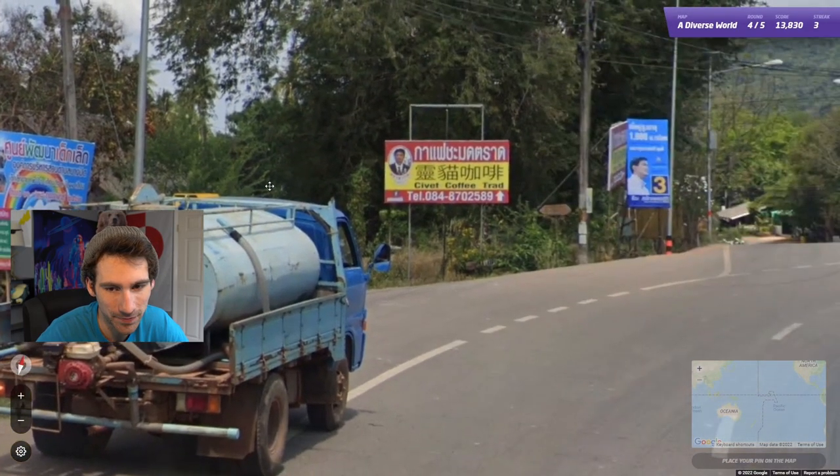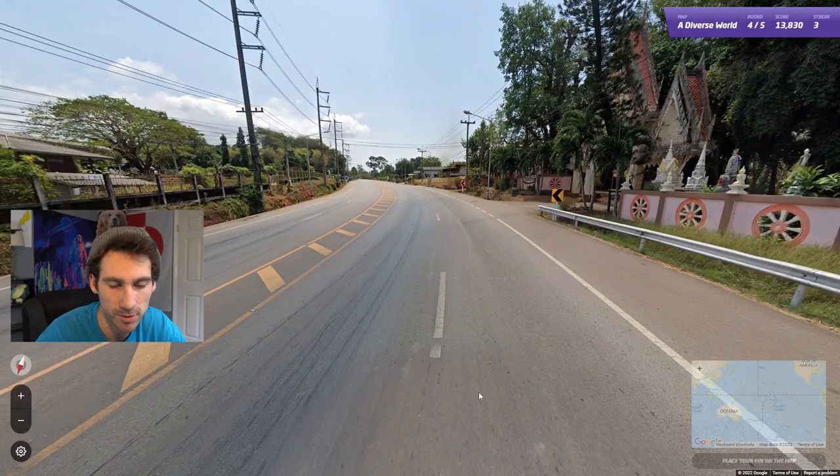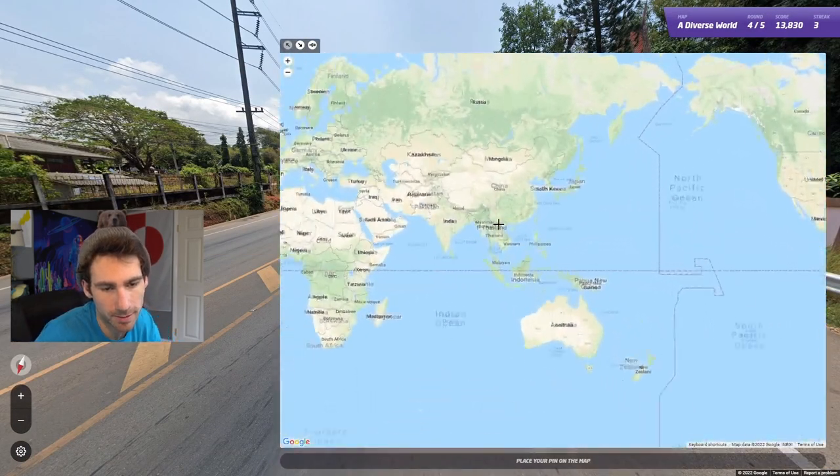This is just Thai on the sign here. Thailand also drives on the left side of the road. Pretty simple. Yellow center lines, white outside lines. Pretty easy.